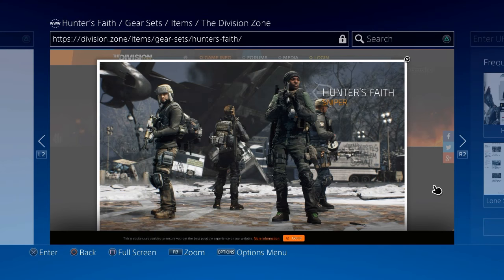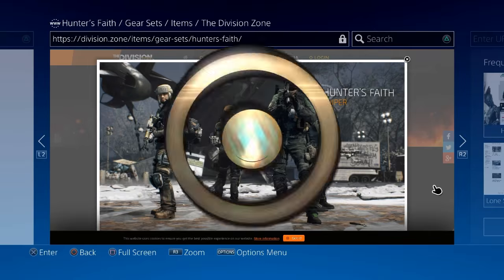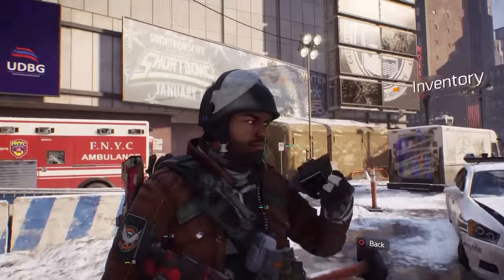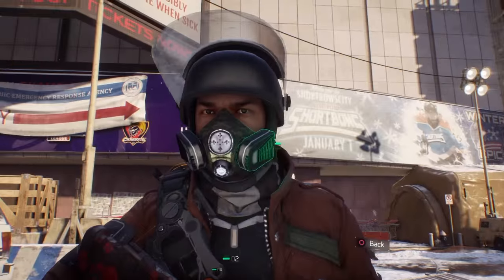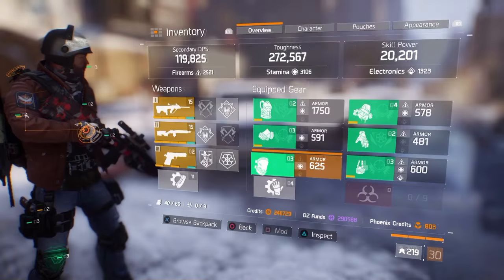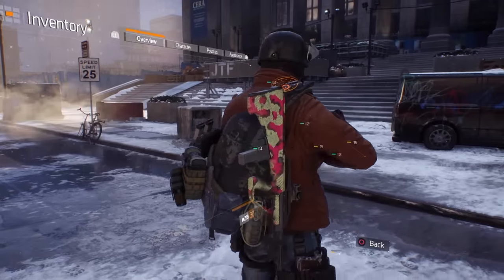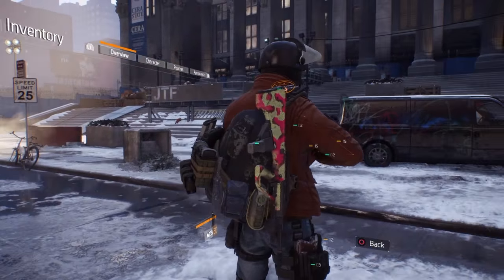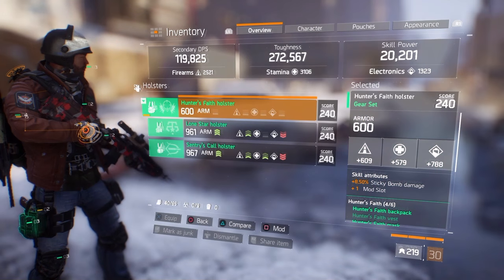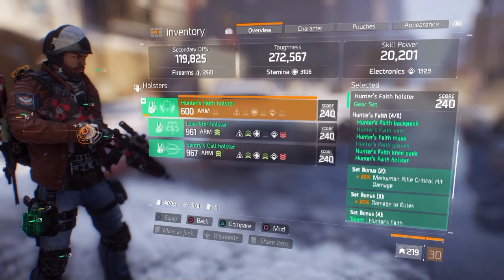Hey, what's up everybody, it's your boy Carpo here with another Division video. I'm going to be showing you a review of the gear set the Hunter's Faith. I got the mask, the knee pads, the backpack, and the holster — all gear score 240, which is nice. Let's see what the talents are on this bad boy.